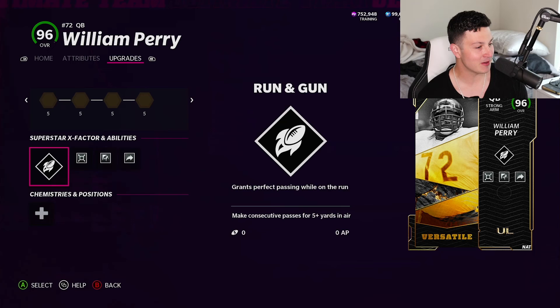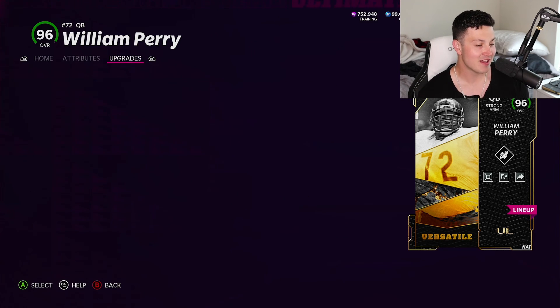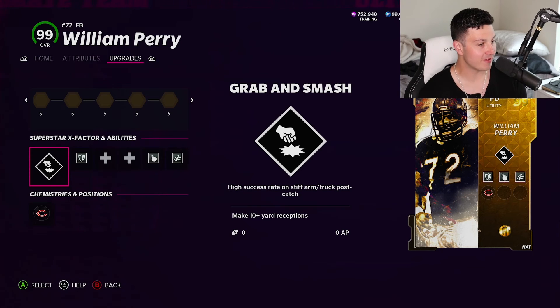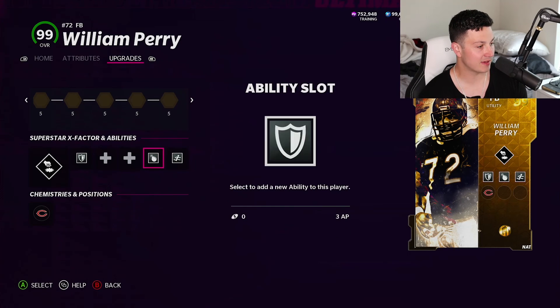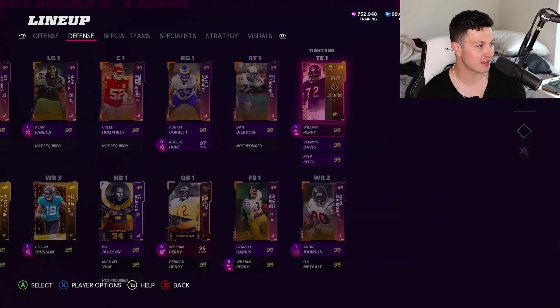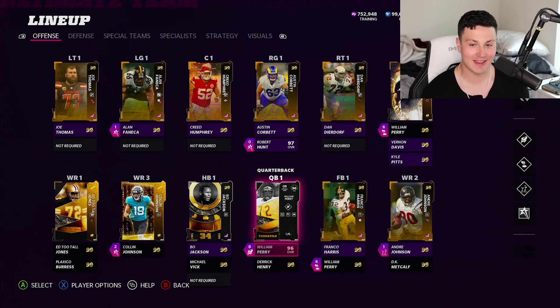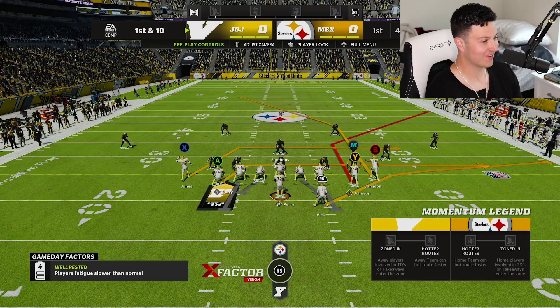On QB, William Perry, we put running gun, pocket, dead eye, fearless, and gunslinger. On fullback tight end, we have grab and smash tank, red zone threat, and leapfrog. And then going over to DT, William Perry, we just put inside stuff on him because he's not going to be doing too much, but he's going to be there. That's what we're rocking with today — let's get into a game starting out on offense.